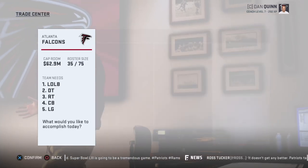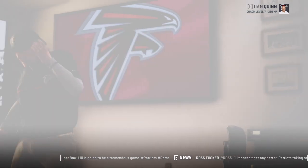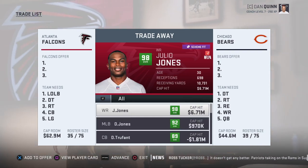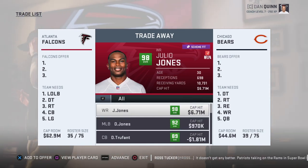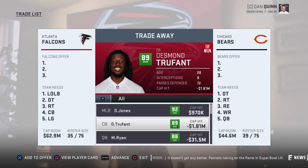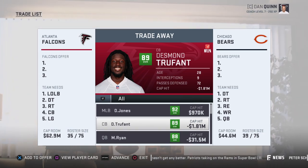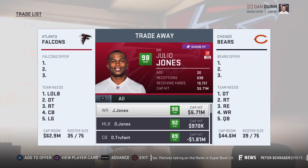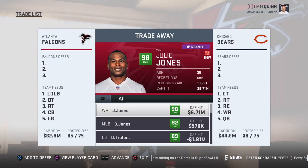You want to trade guys. Here's the thing — you want to trade a guy that has a positive cap hit. Say Julio's got six million and this other guy has a negative cap hit. If you trade the negative cap hit guy away it's going to take away from your cap, but if you trade Julio away it's going to give you six extra million.